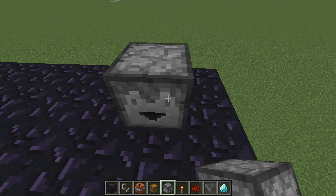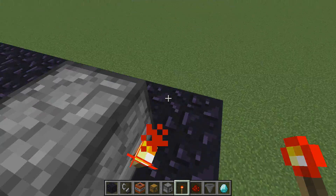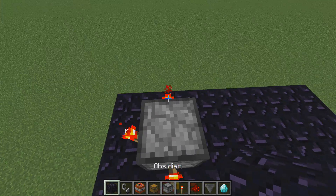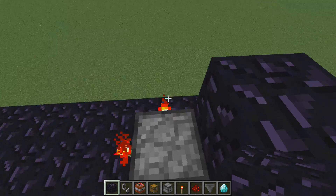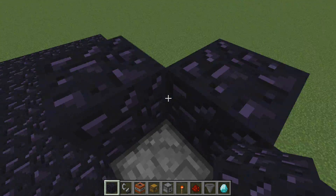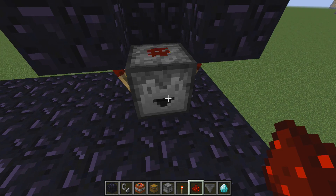What you're going to do is take a dropper, then you're going to need three redstone torches and put them all around it like that. Then you block it off — you don't need to use obsidian, it's just the only block in my inventory. Then you shift-click the redstone so it's rapidly shooting stuff out.